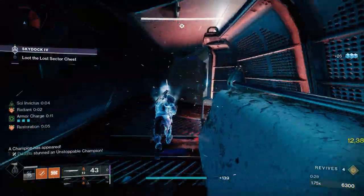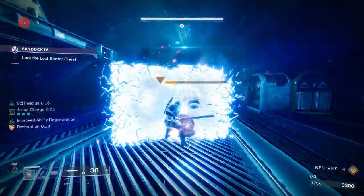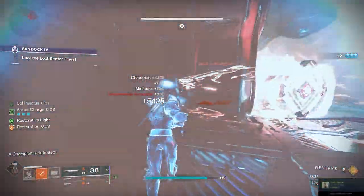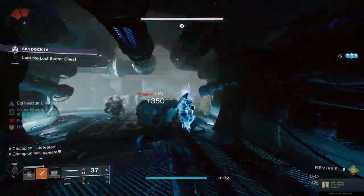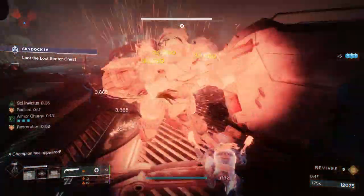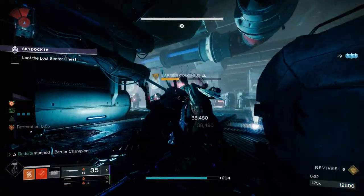For this build you have to be really aggressive - it's not like a Loreley build. I run an exotic called Phoenix Cradle - it's like a proactive version of Loreley. You don't stand there to take damage, you go out and deal damage and chain it, a bit like Devour. Phoenix Cradle gives you all those sunspots and all the healing with Ember of Imperium, but on top of that Sol Invictus lasts twice as long - 10 seconds - so you get loads of ability regeneration, grenades, melees, and class ability for 10 seconds. That plus the healing with Ember of Imperium going is absolutely crazy.